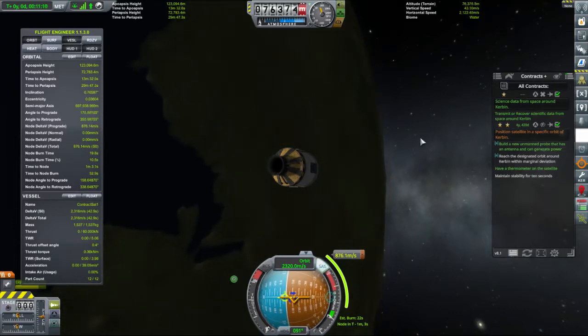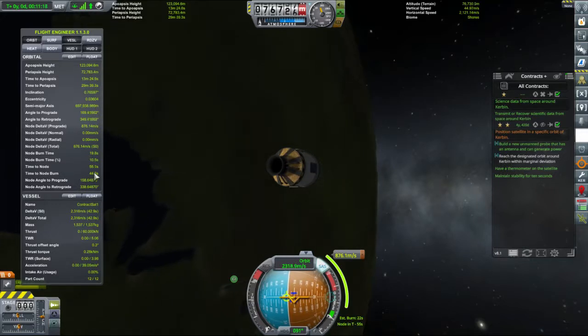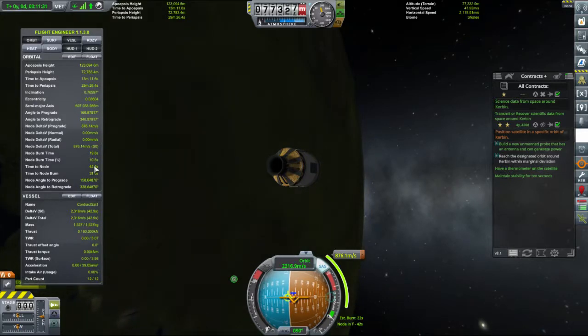So we are on the maneuver node. We burn in 50 seconds at full power, and then we're on our way further away from Kerbin — not as far as the escape velocity thing we flung out into the deep distance, but pretty far. What's our current inclination? Nice and flat — let's hope we can keep it that way.